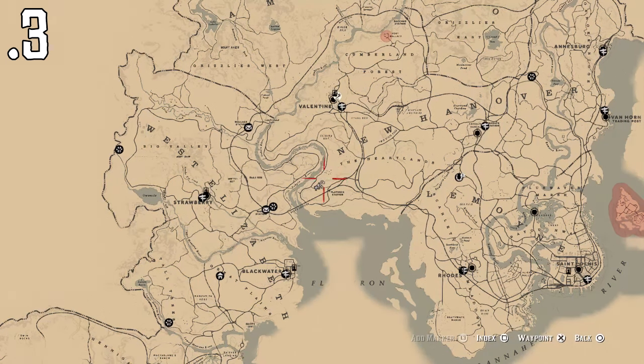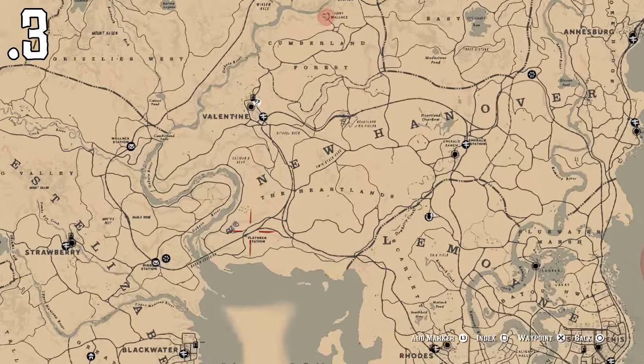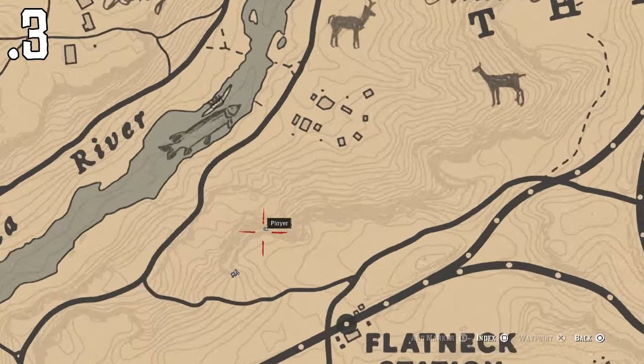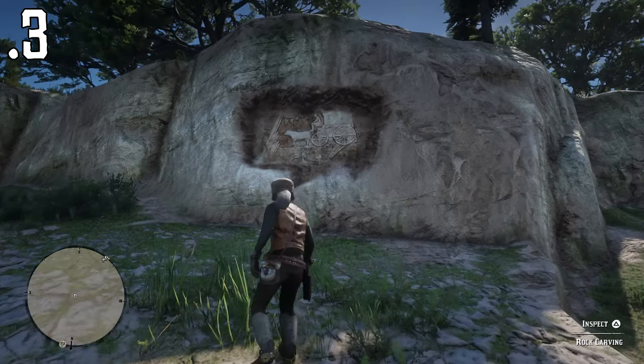We're at location number three now. The reference I'd use is New Hanover — it's about the N in New Hanover. Zoom in, then look at Flatneck Station and go to that area. You should be able to spot it quite nicely. It's right in front of me — let me show you it in-game. We're going to go and inspect this one as number three.